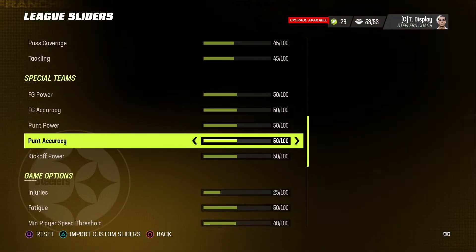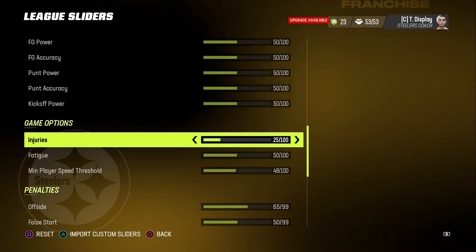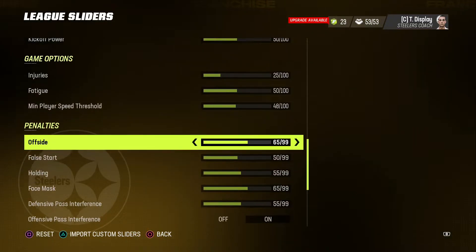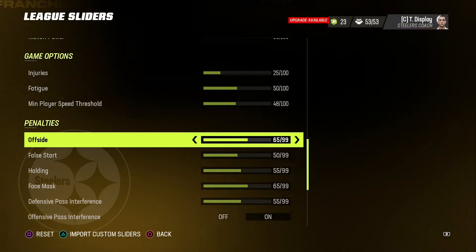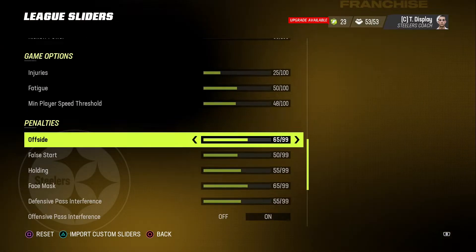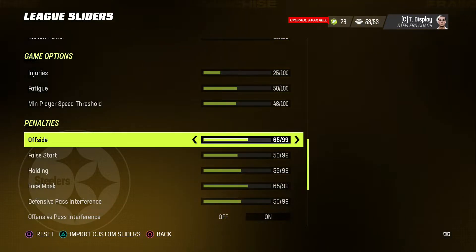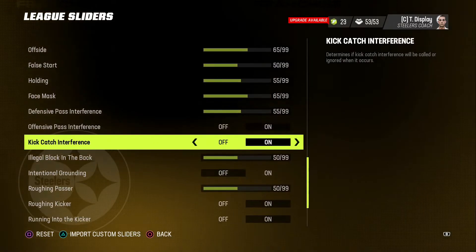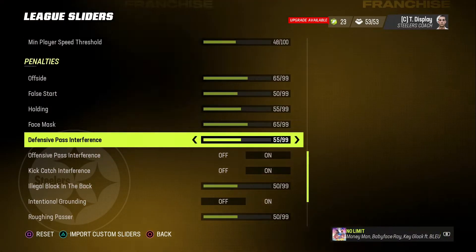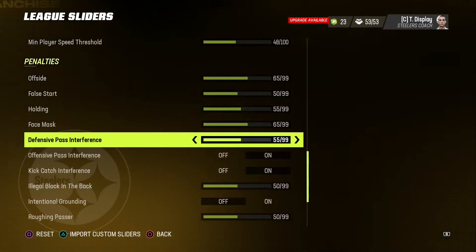Special teams — keeping that normal. And then injuries: I moved mid-player threshold to 48, see if that affects it a little bit. Penalties — I took this off a couple people's videos saying this is the most realistic way to go about it. Not because you're getting more penalties — it makes the CPU engine play differently when you have penalties higher. I want to see if I can feel that effect, and if I need to adjust this as well, I will.